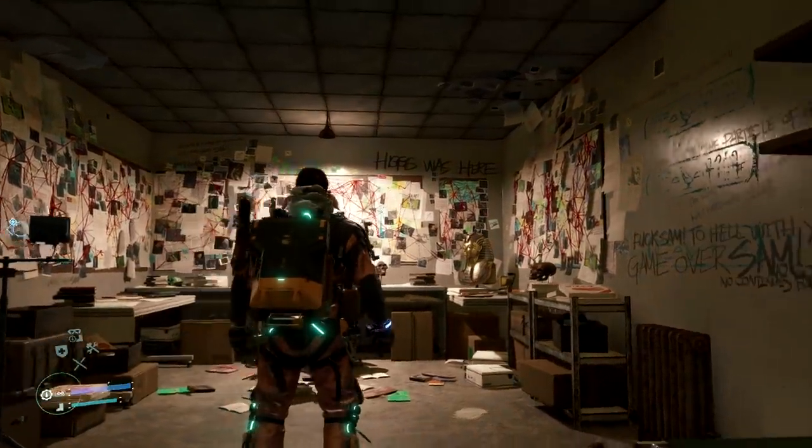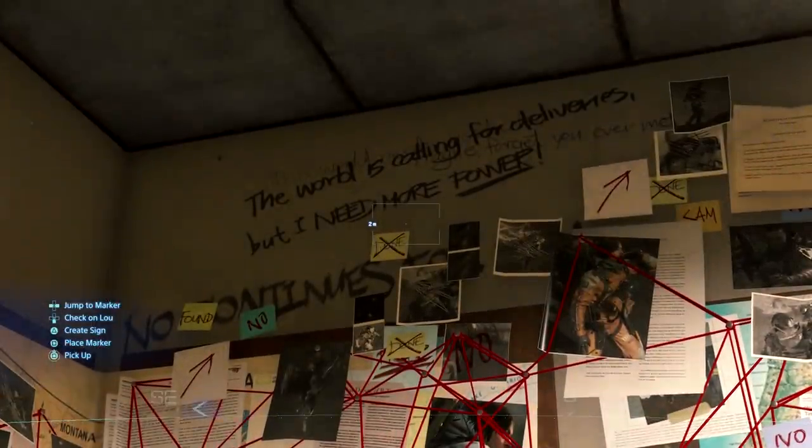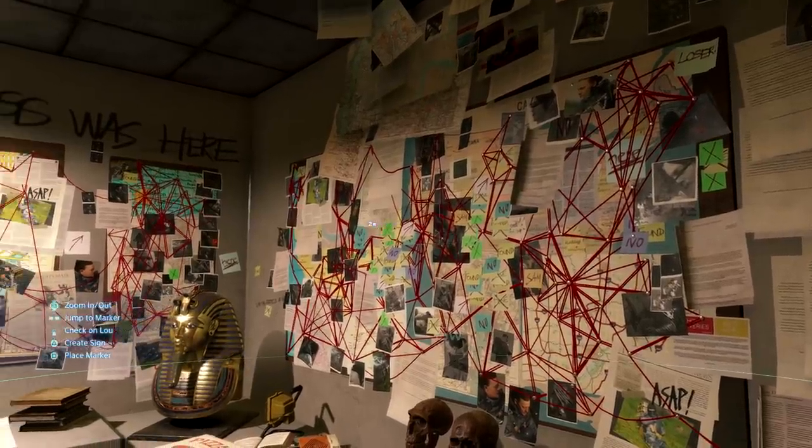How do we know it's Higgs' crib? Well, the very helpful face licker scrawled 'Higgs was here' on the wall, as well as some other maniac doodling. This seems like extremely normal behaviour, and clearly Higgs is dying to talk about the mail and Pepe Silvia.